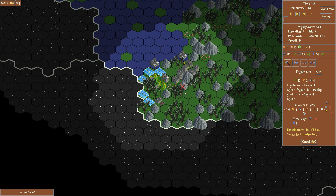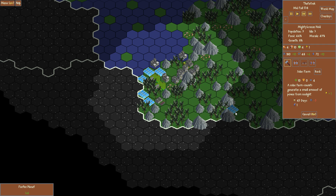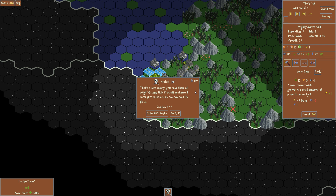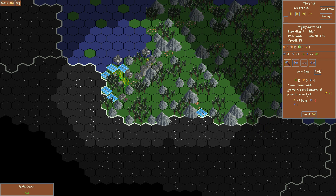We need two power for the frigate yard. So you know what we're going to do? We're going to just crank out loads of solar panels here. Nice colony you have there, Mighty Bronze Hold. It would be a shame if some pirates showed up and wrecked the place. I can bribe the pirates with 100 metal, which I have. I'll pay them off and they'll leave us alone for now.